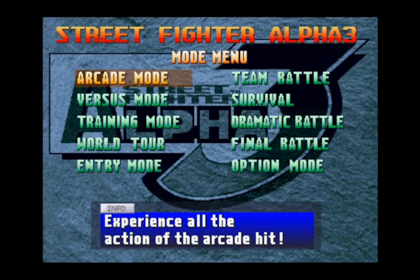We are on the main menu for the home version — the PlayStation 1 version of Street Fighter Alpha 3. It has a very lovely intro I've grown fond of over the years. This menu has a lot of options. Once you unlock all the different modes, there are at least 10 options. Most are modes you can go fight in; some have to be unlocked, while others are available from the beginning.